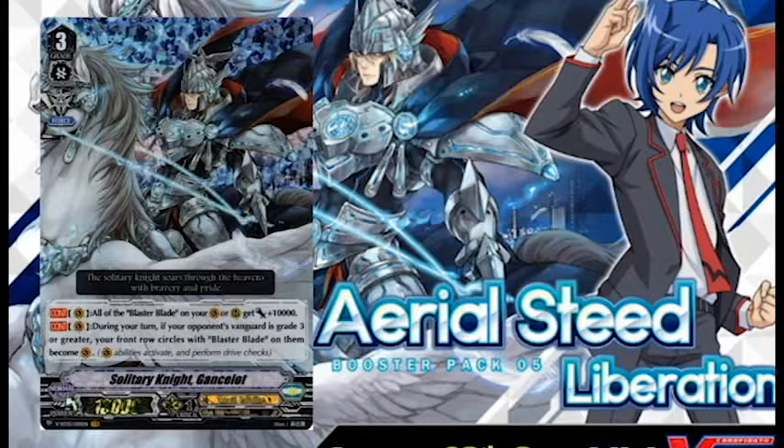Just hurry up and make Solitary Liberator Gansalot already. No, fuck this card. This card gets a 1 out of 5. So, what this card does: grade 3, Royal Paladin, 13k power, imaginary gift. Continuous vanguard: all your Blaster Blades get 10k power. Or, continuous vanguard, during your turn, if your opponent's vanguard is grade 3 or greater, your front row circles with Blaster Blades on them become vanguard circles. Fuck this card. This card gets a 1 out of 5 from me.